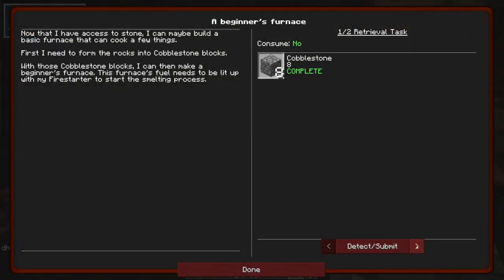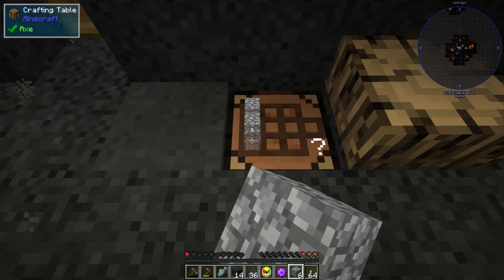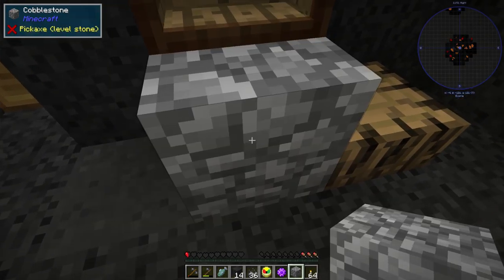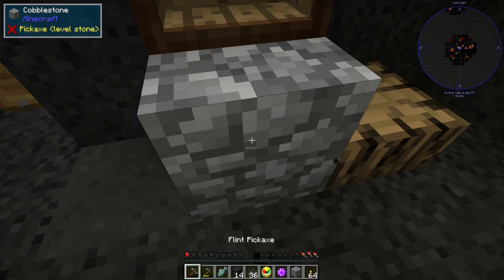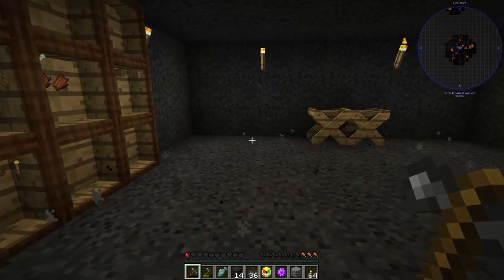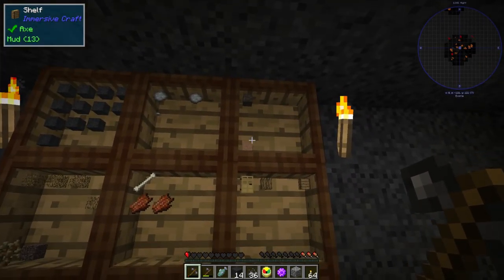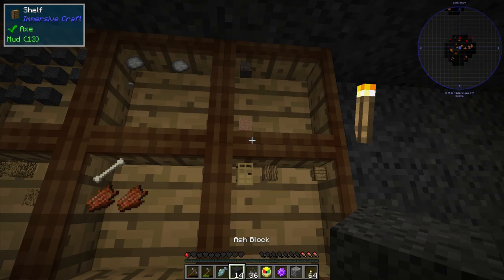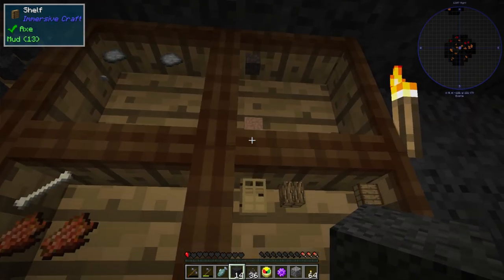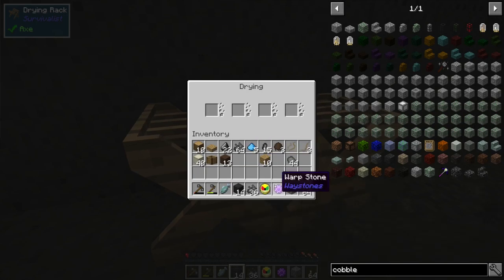Let's make a furnace - I think it's just like a normal one. If I hack this up, yeah, it's turning to rock. Let's make some more of the loamy dirt and mud - we need to dry some more mud.